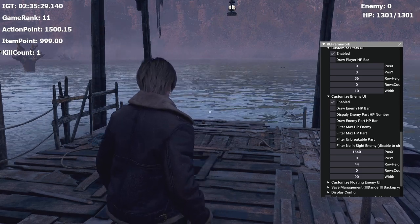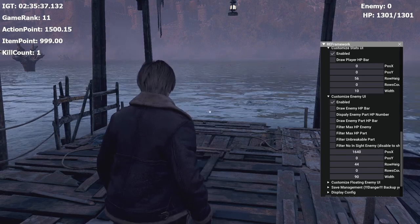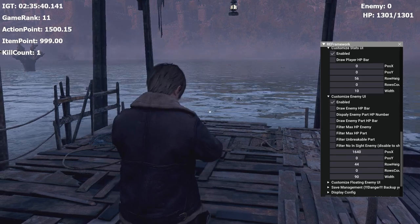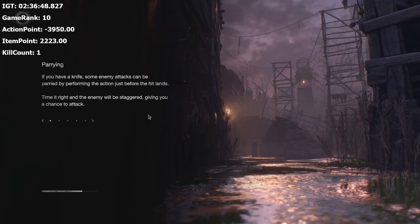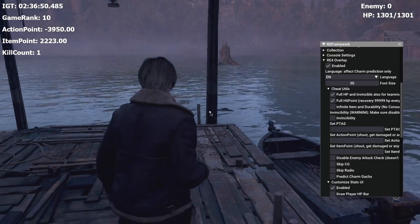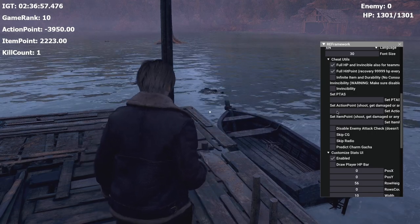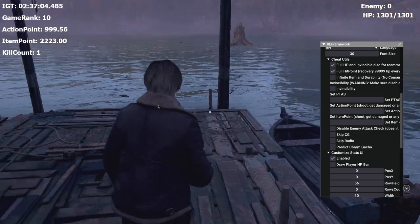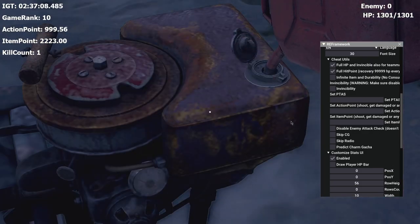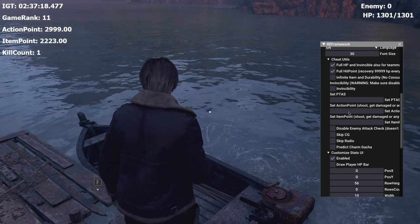The way it works with the Lago specifically is a bit different, because the Lago updates the DA every time you throw a harpoon at it, but it only looks at Action Points — it does not care about Item Points. It has its own set values. So if you want to seven-hit the Lago, your Action Points specifically have to be one of those decimal numbers. I need to refuel the boat first, which will give me action points.